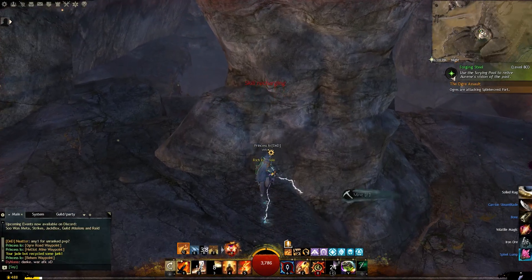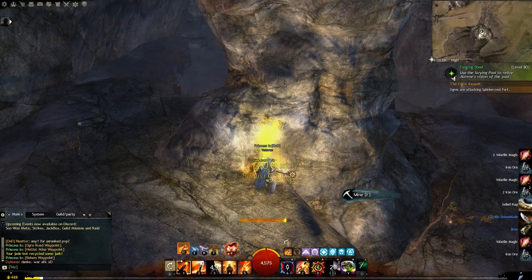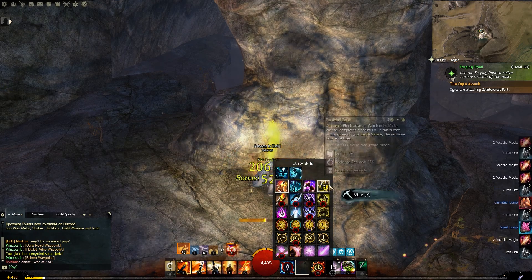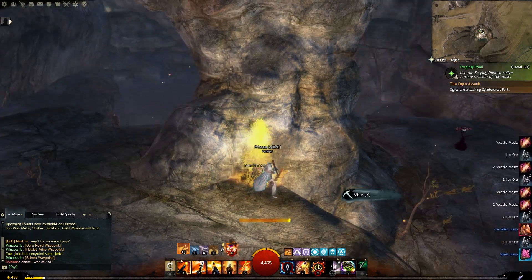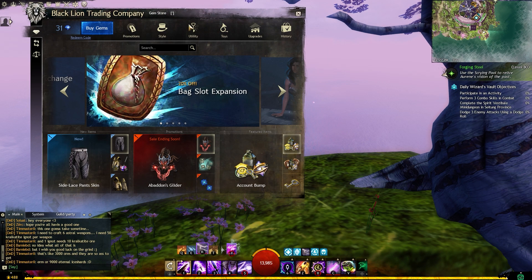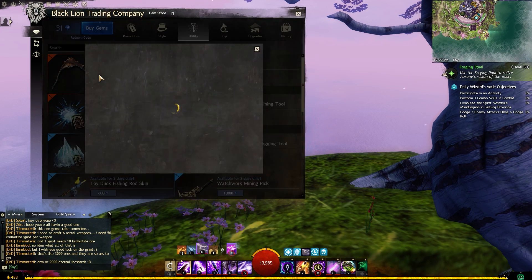Gathering tools come in two forms: breakable and unbreakable. If you are using the breakable ones, then please do yourself a favor and get a set of unbreakable ones — they are a true game changer. All you have to do is open up the Black Lion Trading Company, whip out your credit card, and buy yourself a set.